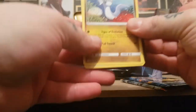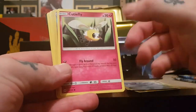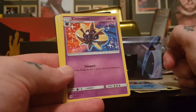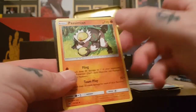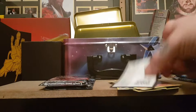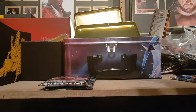Alright, Sun and Moon pack: we got Gible, Alolan Diglett, Bonsly, Skarmory, Cutiefly, reverse holo is a Salazzle, and then Cosmarium would be the rare. Dark energy, Golbat, Pokemon Catcher, Passimian, and code card. We'll chuck those in there.